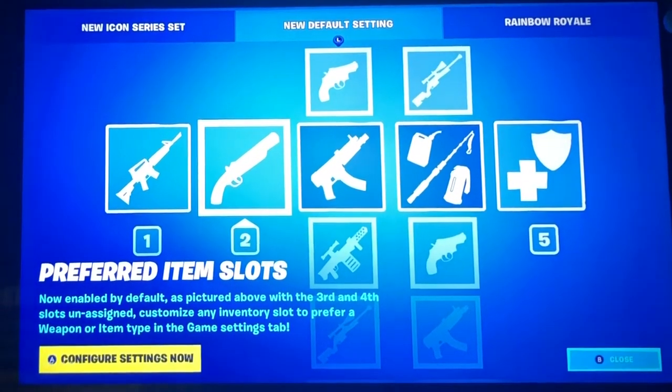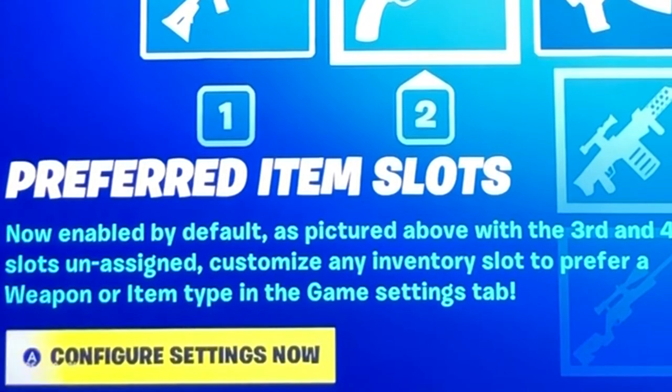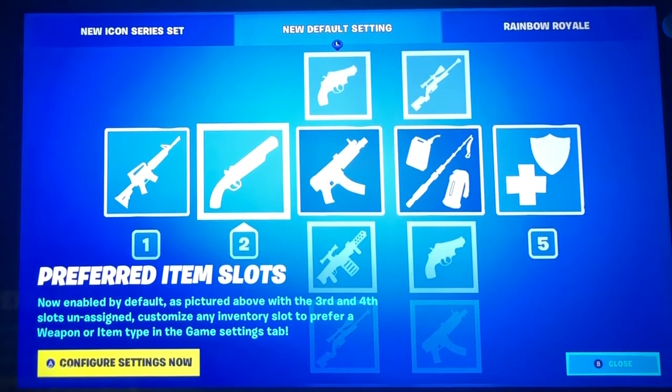We have the preferred item slots, now enabled by default, as pictured above with the third and fourth slots unassigned. Customize any inventory slots to prefer a weapon or item type in the game settings tab. This is going to make a huge change in Battle Royale, I swear.